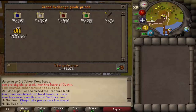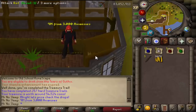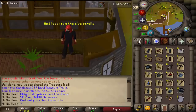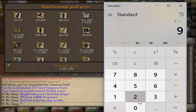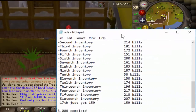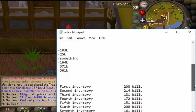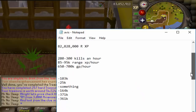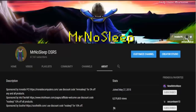For the price check, all the runes, bars, ensouled heads, nature talismans, and herbs came out to about 7.4 mil, rounded up to 7.5. With coins and everything else that comes out to about 1.5 mil, so adding 1.5 to the 7.5 gives about 9 mil from all the aviancy loot. All the hard clue scrolls and the master clue came out to about 2.2 mil rounded up, bringing the total to about 11.1 mil from 3000 avianses.